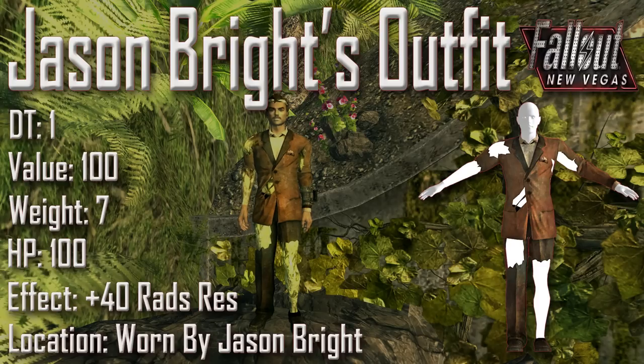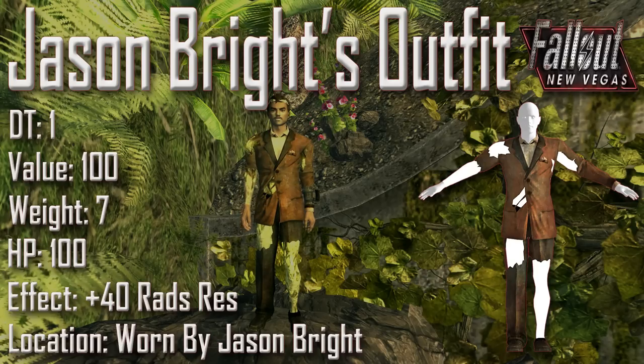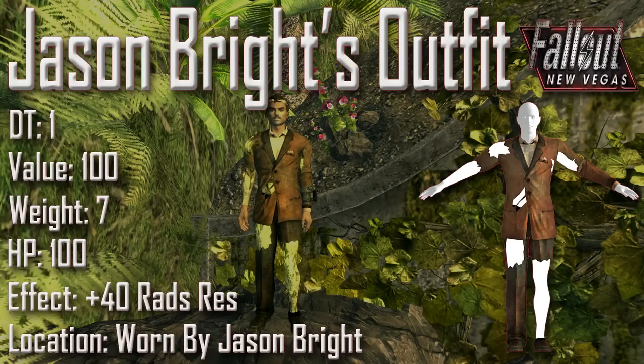Next we have Jason Bright's outfit with a damage threshold of 1, a value of 100, a weight of 7, an item health of 100, and an effect of plus 42 rad's resistance. This can be found being worn by Jason Bright, who is the leader of the Bright Brotherhood Ghouls at the Repcon test site. When you equip this item to your player, it replaces the skin of your character where patches in the clothing are missing with Jason Bright's skin — this glowing one ghoulish skin. And because Jason Bright is bald, it also replaces the skin on your character's cranium.